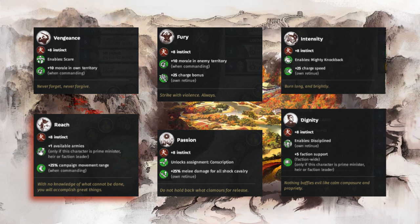Next we have everyone's favorite commanding general ability in Reach. This grants plus one available army if the vanguard is prime minister, heir, or faction leader, but more importantly it adds 25% campaign movement range if the vanguard is the commanding general. Nothing beats speed in war, so this is a must-have skill for any commanding general.